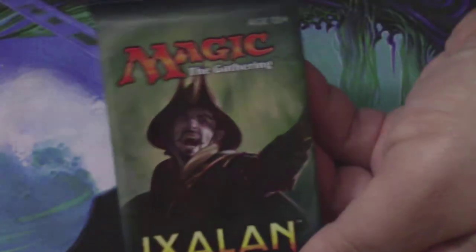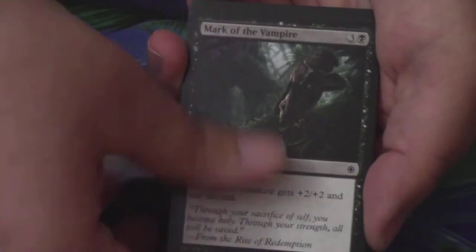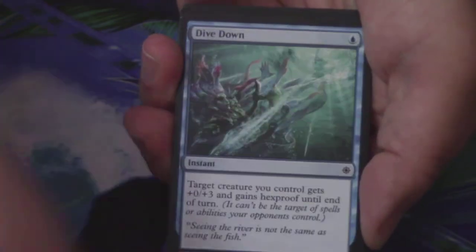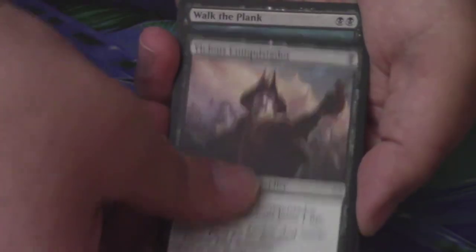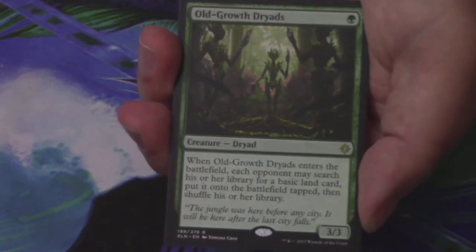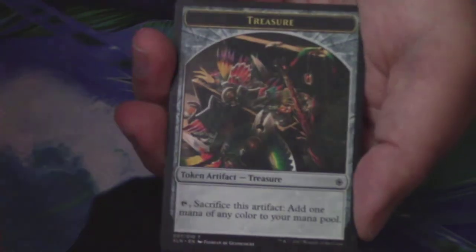I have four more packs left. We have a Skittering Heart Stopper, Dual Shot, Slash of Talons, Mark of the Vampire, Commune with Dinosaurs, Sailor of Means, Pious Interdiction — beautiful art — Crushing Canopy, Unfriendly Fire, Dive Down, a Vicious Conquistador, a Walk the Plank, and a River Sneak. The rare or mythic in this pack is an Old Growth Dryads — also a bad rare. Behind that, we have a Mountain and a Treasure Token.